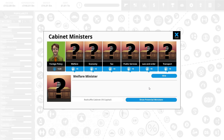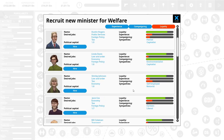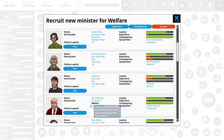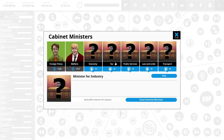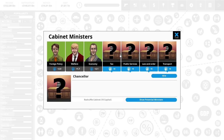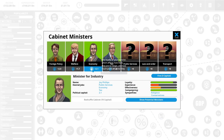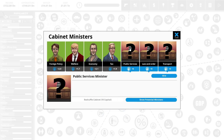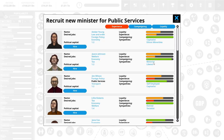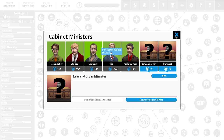For welfare I'm going to hire a new person — looking for loyalty. It doesn't look like we have anybody who wants to do welfare apart from Bill Coleman, so I'm going to hire him. For economy she wants to do economy, she's loyal, good at campaigning — you're on the team. For tax we have Dustin Rogers who wants to do taxing. For public services, Ronald Ramirez — another religious one. For law and order, Linda Davis — environmentalist and capitalist.